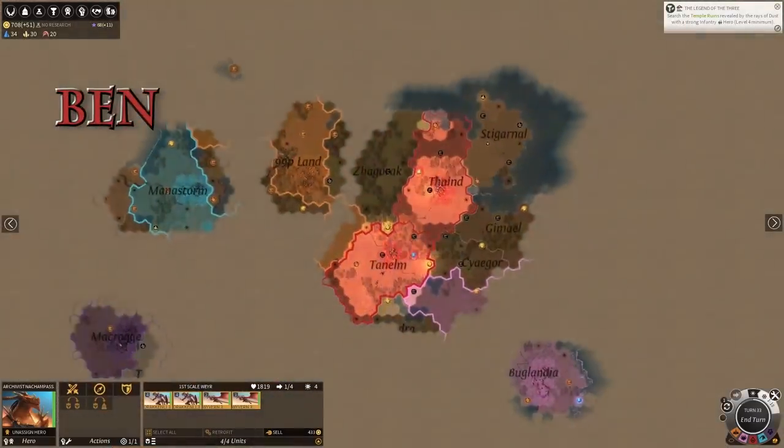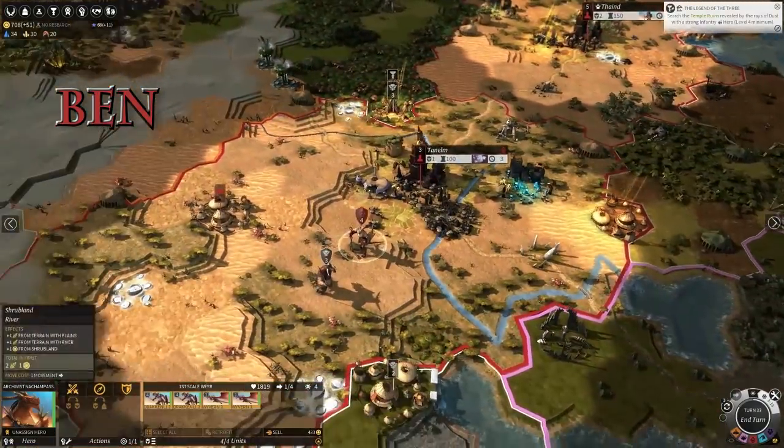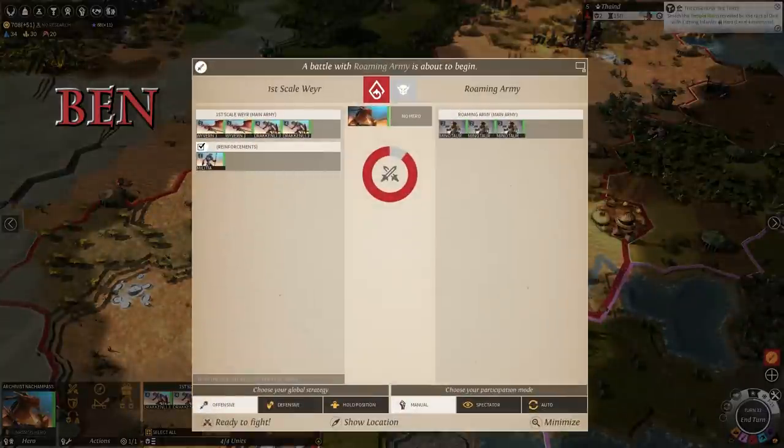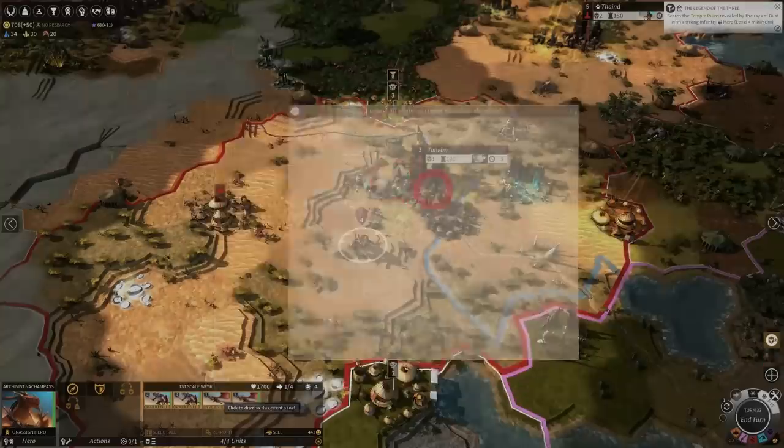How's it going Ben? I'm doing okay. I'm about to build my third settler. I think I'm a bit behind — a lot of other people have already got three cities. Yeah, I know what you mean. I'm on two as well.